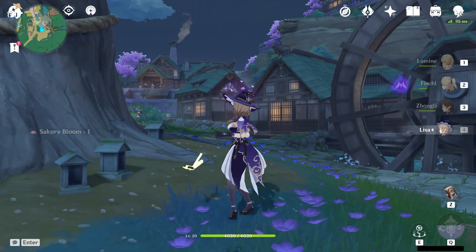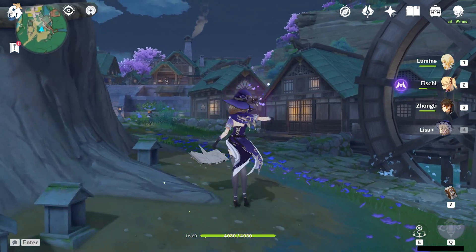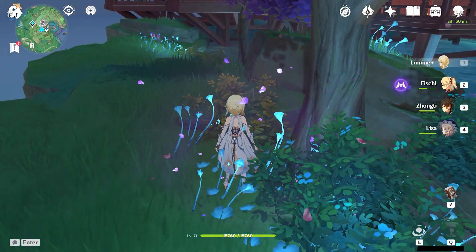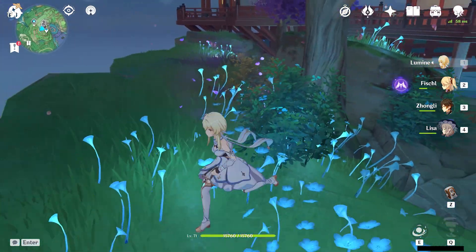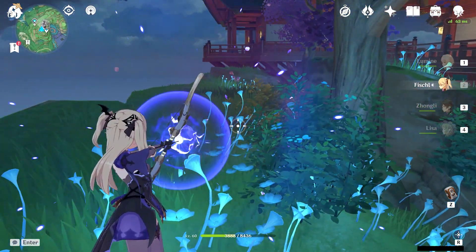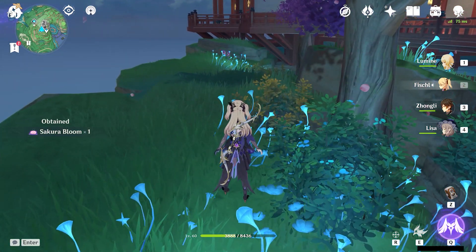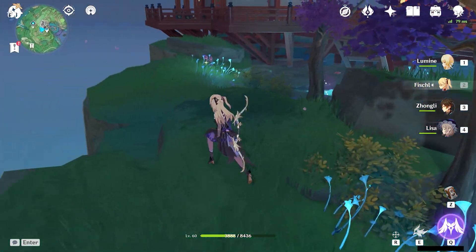Then you can gather them from the little cloud. And not to worry, if you accidentally walk into the little cloud without hitting your electric ability first, just back up a bit and hit what is the dispersed cloud with electricity and then it will reform and you can gather the Sakura Blooms that way.